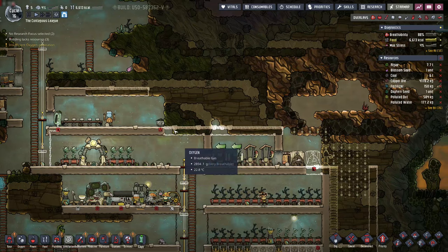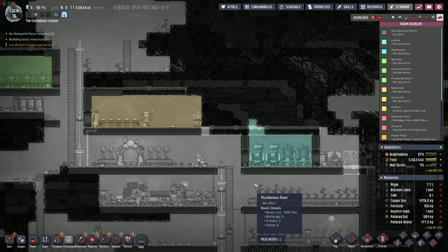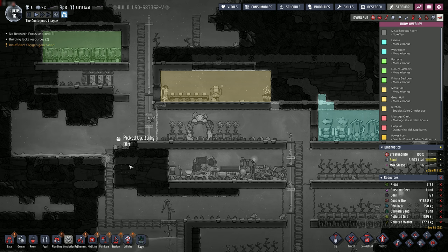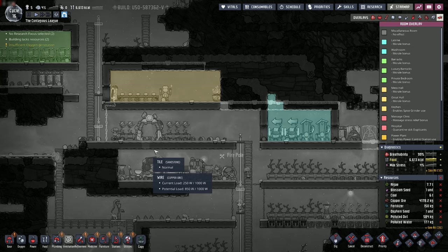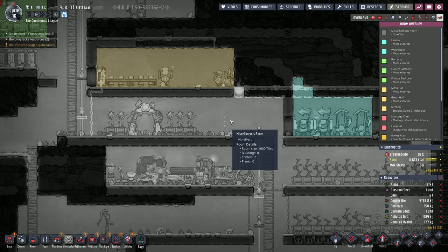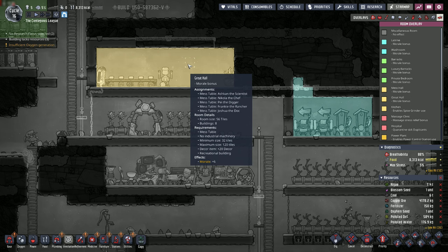Let's put a briar seed in here, make that a high priority, and we're going to watch as this mess hall becomes a great hall. We've got Frankie the rancher carrying a briar seed - he's going to run up and plant here. We're going to see this mess hall change. It didn't change color but it's now a great hall - plus six morale. Very good, excellent!